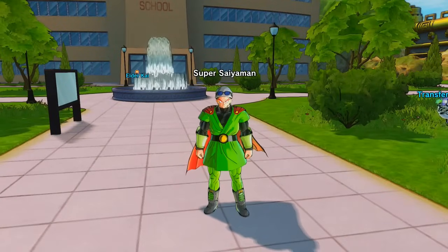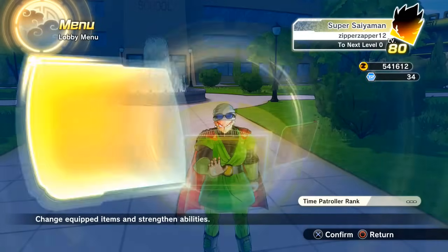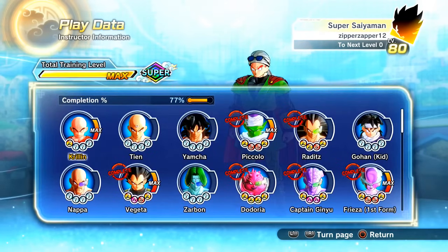So how it works is basically whenever a warning comes in a parallel quest and your master shows up, it fills up that bar. Whenever a master shows up to help you in a parallel quest, it fuels up that bar a little bit. Your master shows up and punches that bar up little by little until it fills the whole thing, and then you can get all your marks and all your moves for that character. Here's a quick way of getting it.